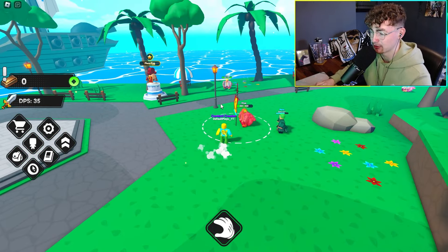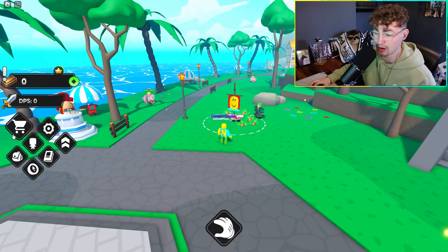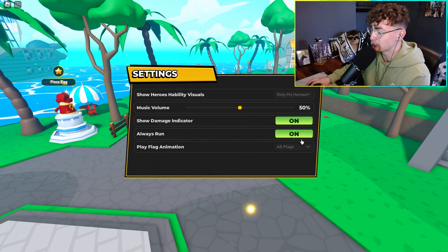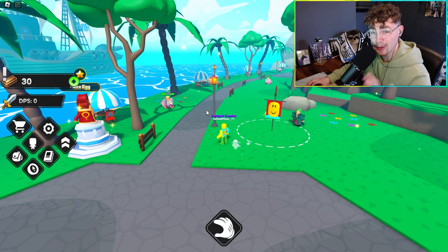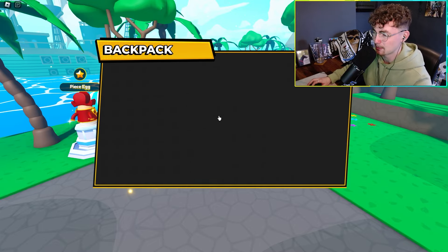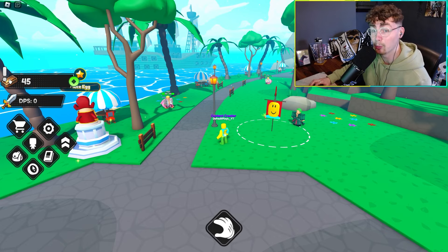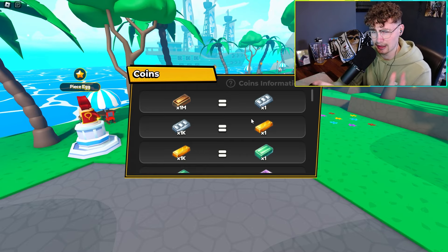Let's start clicking on things. We've got our pets, music volume, show heroes, ability visuals — not sure what that means — always run, definitely turning that on, play flag animation — we'll keep everything on since we are a tester. The teleport works fine, the backpack has nothing in it yet. The shop doesn't look like anything's available yet, but there's a coins conversion system.